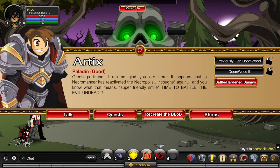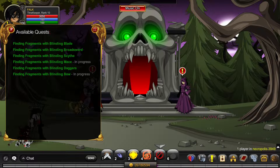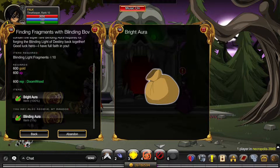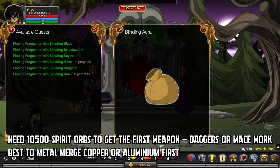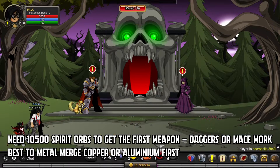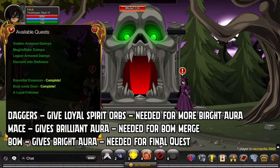So as you can see I'm here in Necropolis, recreating the Blinding Light of Destiny. What I did for this - I basically used the mace and the bow, as well as the daggers at one point. The mace and the bow are a really big help. You get the bright auras and the chance of a blinding aura from the bow, and from the mace you get all the brilliant auras you need - which is 75. From the daggers you get loyal orbs, if I remember correctly.